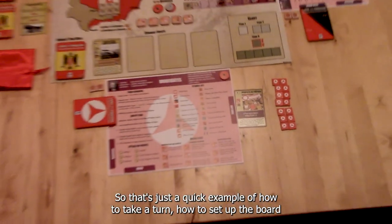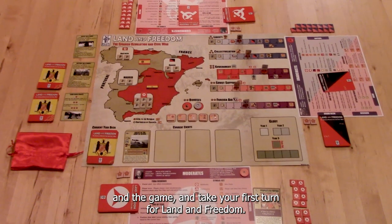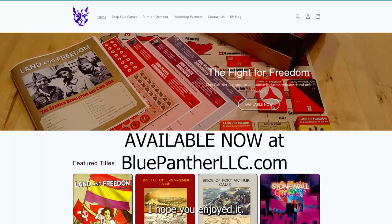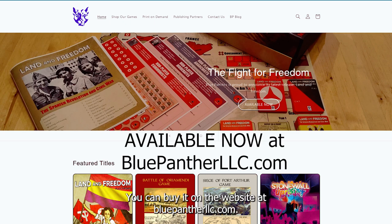So that's a quick example of how to take a turn, how to set up the board and the game, and take your first turn for Land of Freedom. I hope you enjoyed it. Just as a reminder, Land of Freedom is now available from Blue Panther — you can buy it on the website at bluepantherllc.com. Thanks so much for watching.